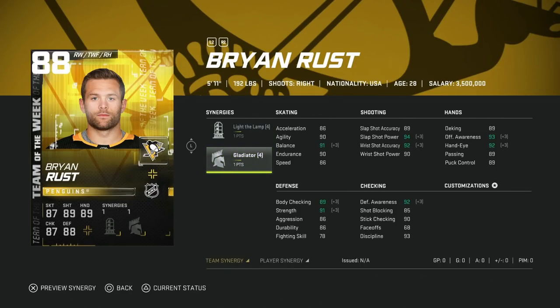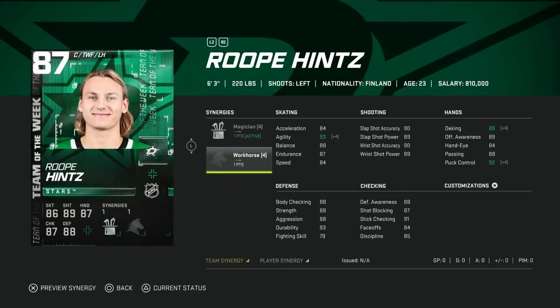Then you've got the 88 Brian Rust, who I completely forgot even existed this year — Light the Lamp and Gladiator on this one. Not one I'm really excited about. Any sub-90 speed for a winger that isn't huge is just not going to give you any benefit at this stage of the game. They don't need to have 99 speed but at least 90 to keep up or take advantage of slow-moving defensemen. Anything under 90 and guys like Dougie Hamilton will skate you. Pass on Brian Rust.